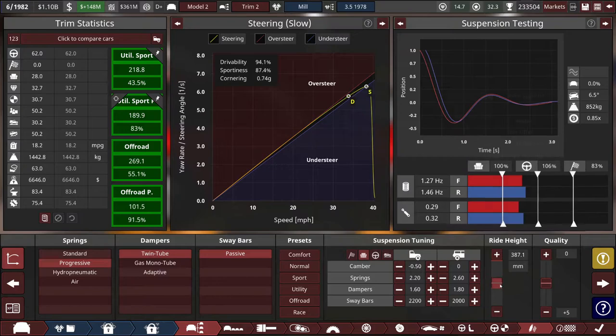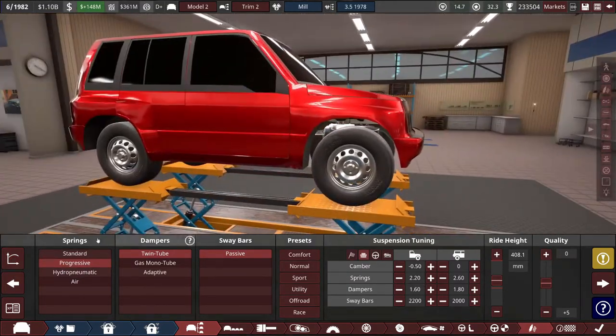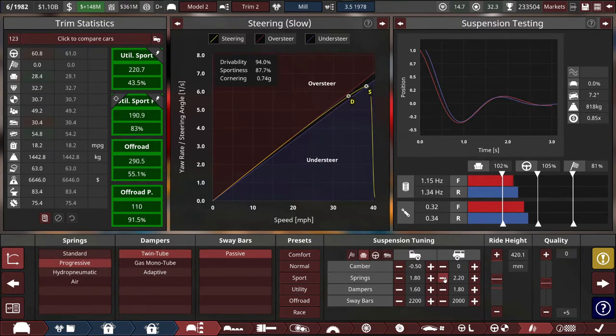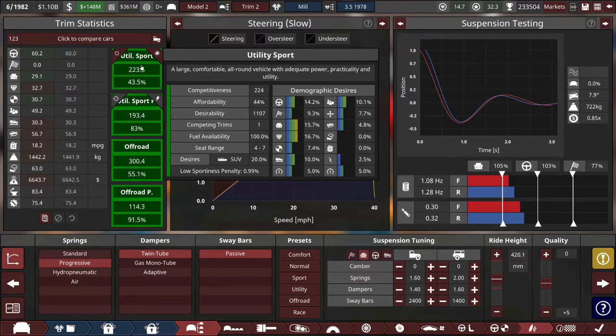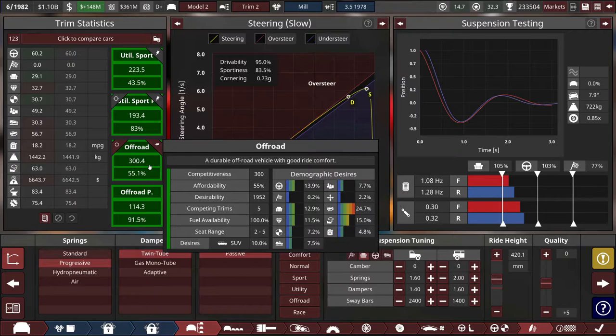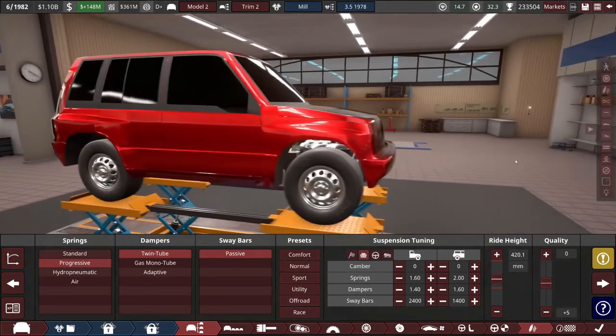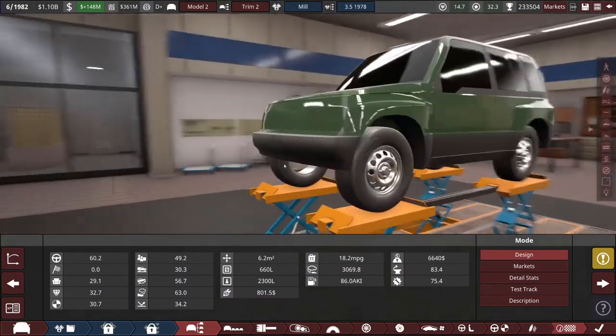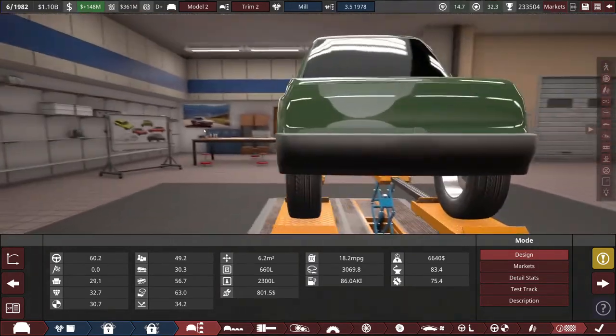Air springs are cool new tech. Progressive springs are cheaper and just fine — a lot lighter too, giving better gas mileage. There's a bug where it gets stuck below the theoretical minimum ride height after switching suspension type — I've got to get this thing up off the ground for off-roading. Softening the springs a lot, and just the right balance of sway bar keeps roll angle just under eight degrees, which seems to be where comfort is maximized. We have enormous scores — it's twice as good as anything in utility sport or utility sport premium, three times as good as anything in off-road. This is our vehicle to conquer utility sport. I'll make it green with lots of plastic trim — that's how you know we're in the 80s.